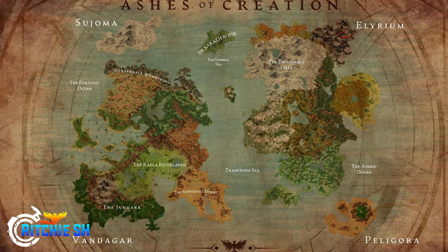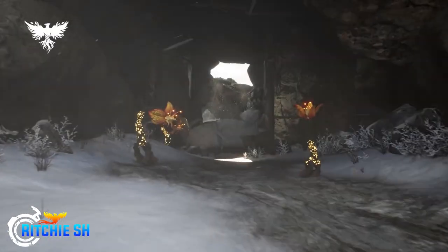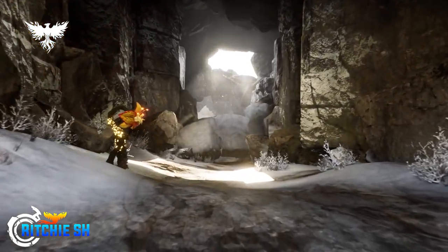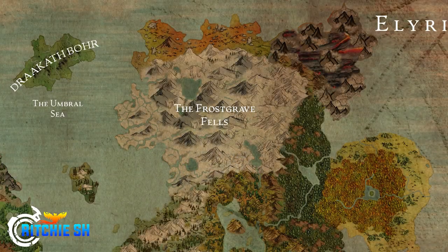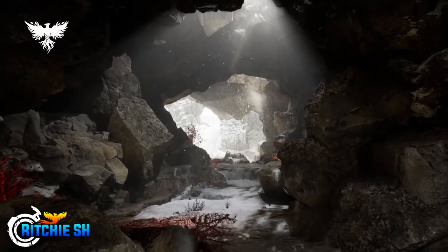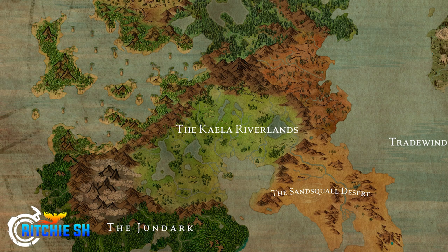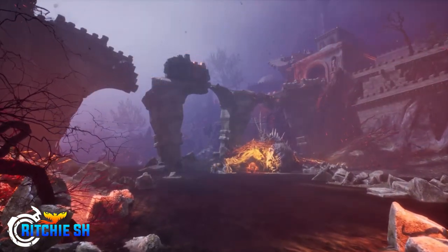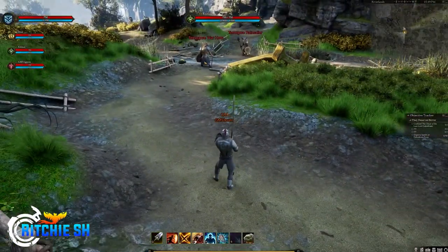Back in December of 2021, we got our first look at Ashes of Creation running on Unreal Engine 5, where we got a look at a brand new biome — a snowy mountain region filled with caves and ancient dwarven ruins — a zone that really fits with the aesthetic of the Frostgrave Fells on the map. Unfortunately, we never saw any more gameplay in this area past that initial reveal, and we have since spent the remainder of our time in the Kayla Riverlands, a zone home to the Aayla humans, featuring various undead, evil minotaurs, rock creatures, the Tower of Karpen, and much more. A zone I can say with 100% confidence is going to play a big role in Alpha 2, and once again, has its name on the map.